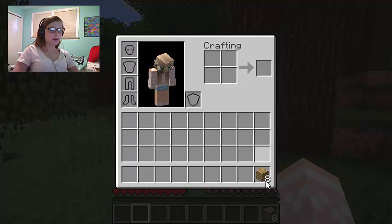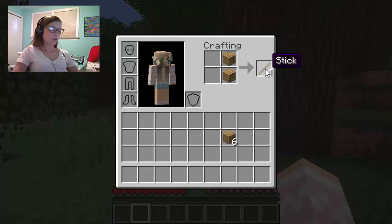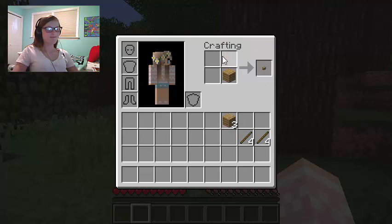If you just want a little bit — say you just wanted a few sticks — I still have four sticks to grab. Say I don't want to grab them, I can just keep those sticks there. Say I want to craft a crafting table.